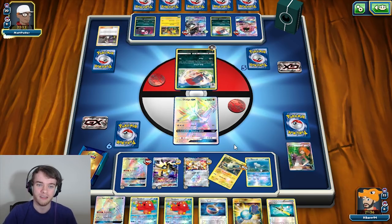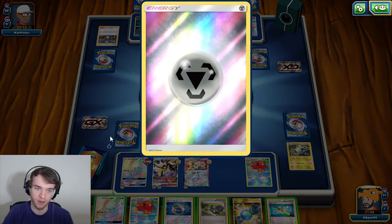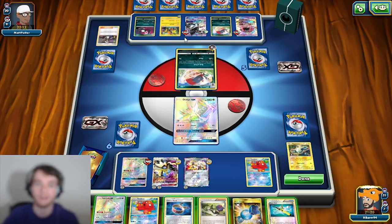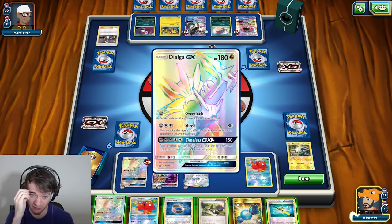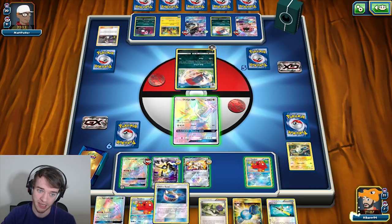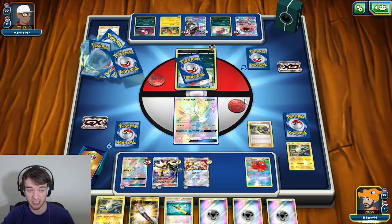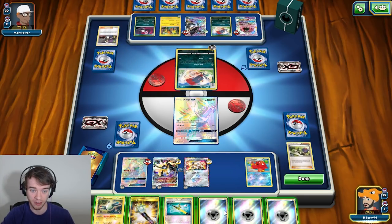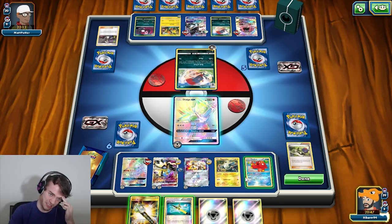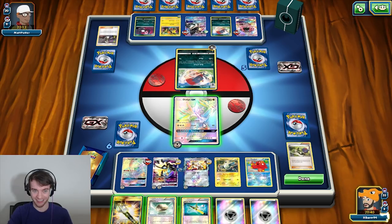There goes my Magnemite. It kind of worked out that he brought up Dialga because now I can Overclock. Do I have a way of knocking him out? I could take a knockout this turn with Guzma if I really felt like it — Guzma grab, hopefully hit an energy, but that's not really a good plan. Let's end. If I Super Rodded there I was just grabbing a Magnemite, which at this point isn't that useful. Nothing's very good for me right now. Let's put you down — oh, that's another knockout. I'm okay with sacking the Magnemites. I just wanted to draw another card.